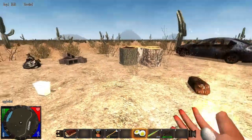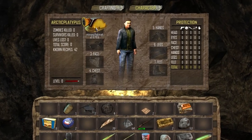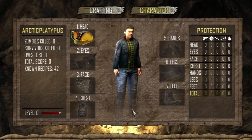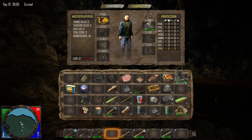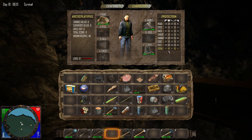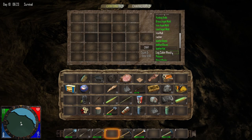Probably the most prominent feature included in this update would have to be the beginning of character customization. So far, your stats will be kept in this menu, along with the level of your character and an armor system. The armor system is in its very early stages, and when you go into third person, you can't even see the armor. But it's still quite cool. You can currently craft leather and iron helmets, chest plates, gloves, pants, and boots. I think it's utterly fantastic that they're implementing RPG elements into this game — that's one of the genres they're mashing up into it.